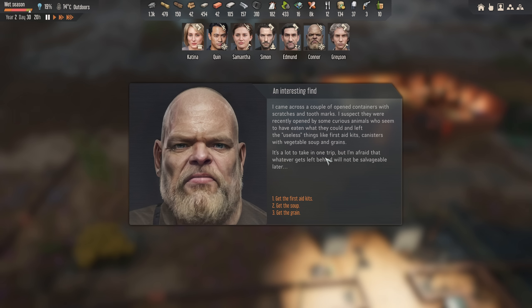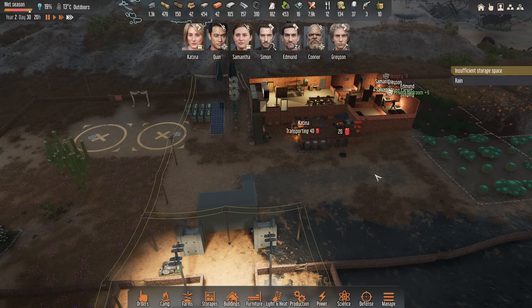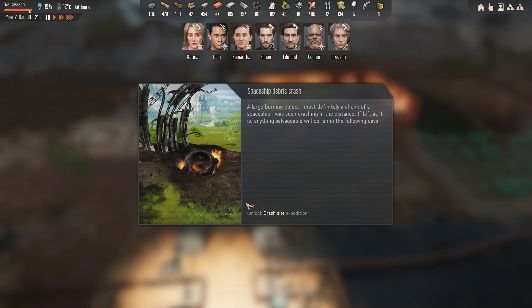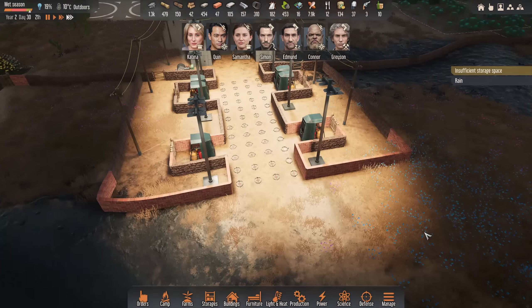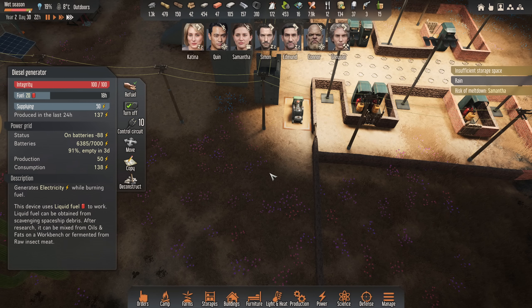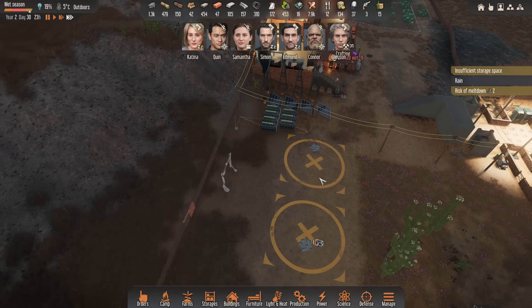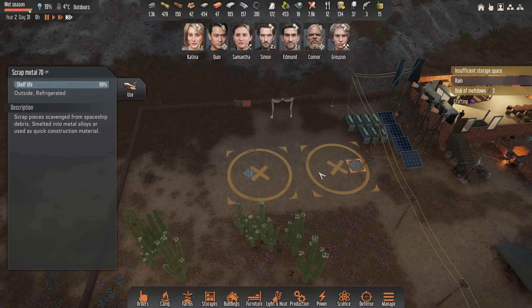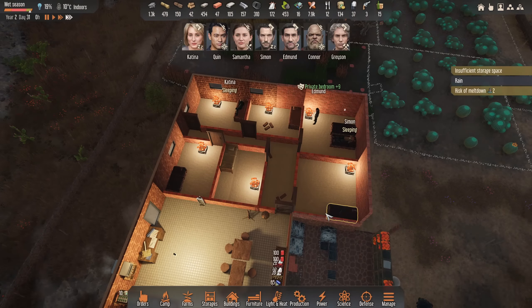Spaceship debris — came across a couple of open containers, scratches and tooth marks. There's veggie soup, grain, or first aid kits. May as well get the first aid kits because we definitely don't need food. Night time — there we go, that's more like it! Attack me now. These have their use then — diesel generators. Might move these along though. Hopefully they'll move all this scrap metal — 1.3k scrap now as well. And the carpet has been done — look at that, much nicer. And they all have their bedrooms now.